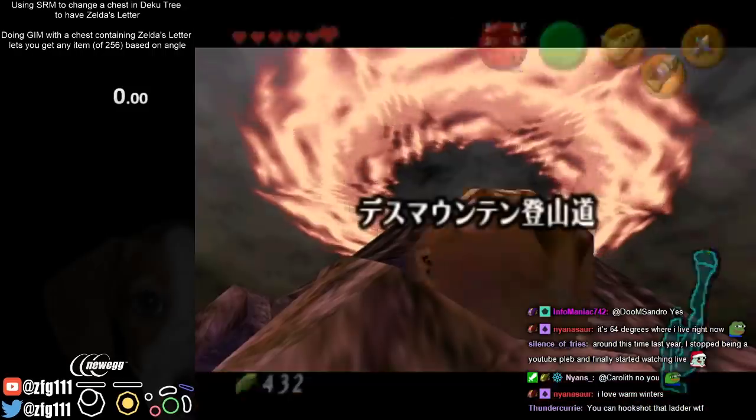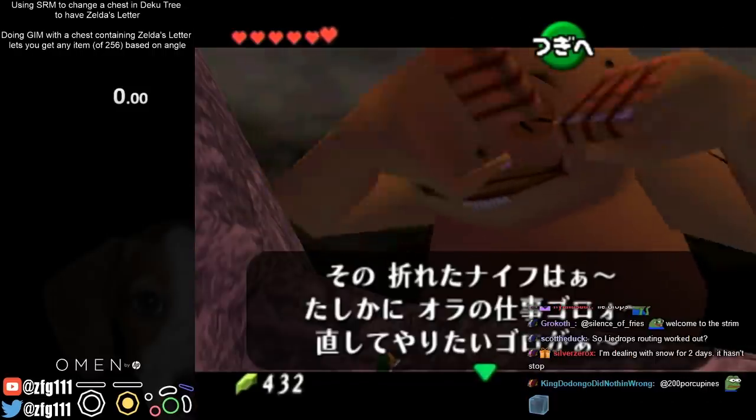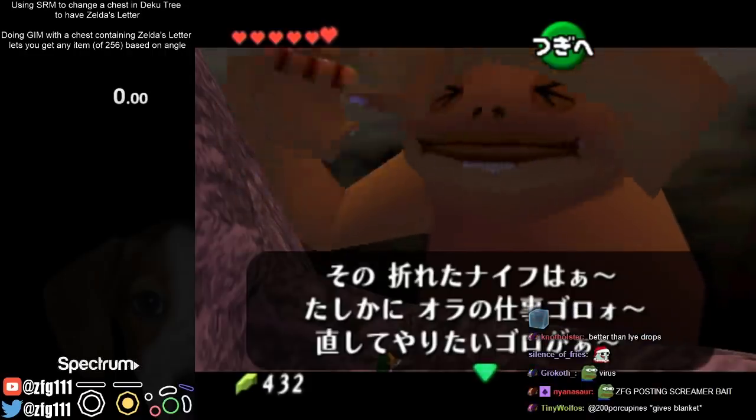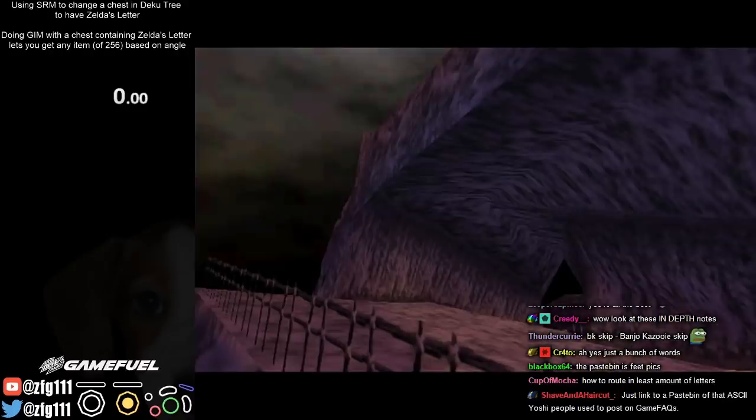There's a pace bin for the route. Here is the pace bin. It's kind of sloppy. This is not exactly meant for you guys. It's kind of just personal notes. But if you guys want to read it, sure — how to route in the least amount of letters.